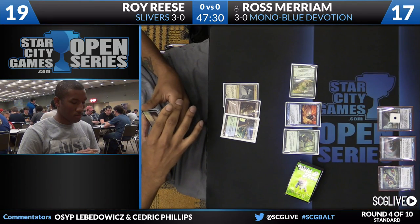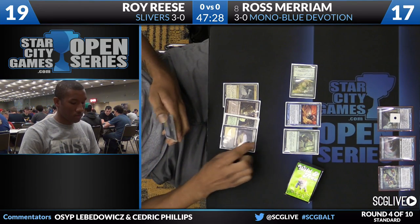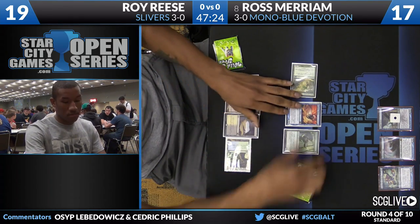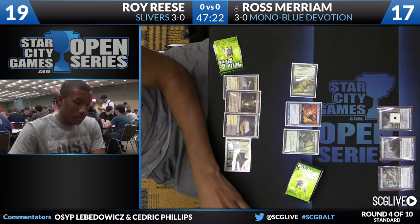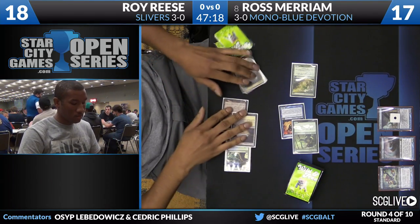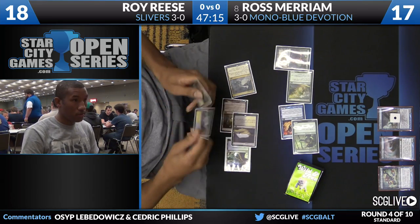There's a Sliver Hivelord - that was the draw this turn. Let's see what he decides to do here. There's a Caves of Koilos. It looks like he's going to start taking some damage to cast some spells here. It looks like he's going to go with Garruk. So he's going to start there. He could just minus Garruk and put the Hivelord into play if he wants to.